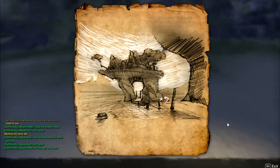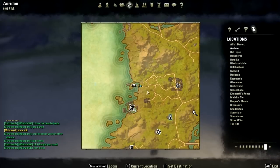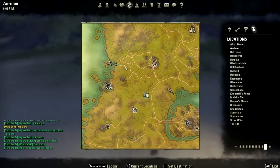So this is the hint they give you. It's reminiscent of other video games and their treasure maps. So this is the hint, and it's right here — it's Smuggler's Cove.